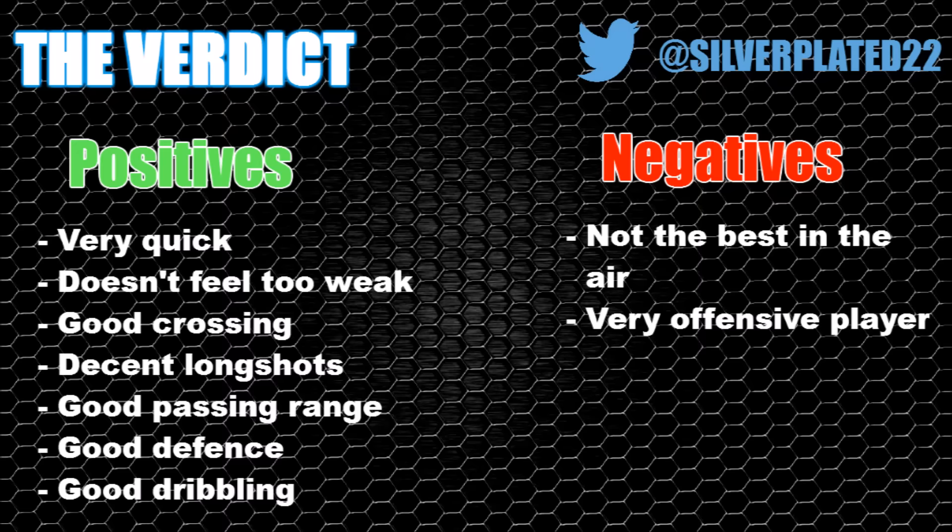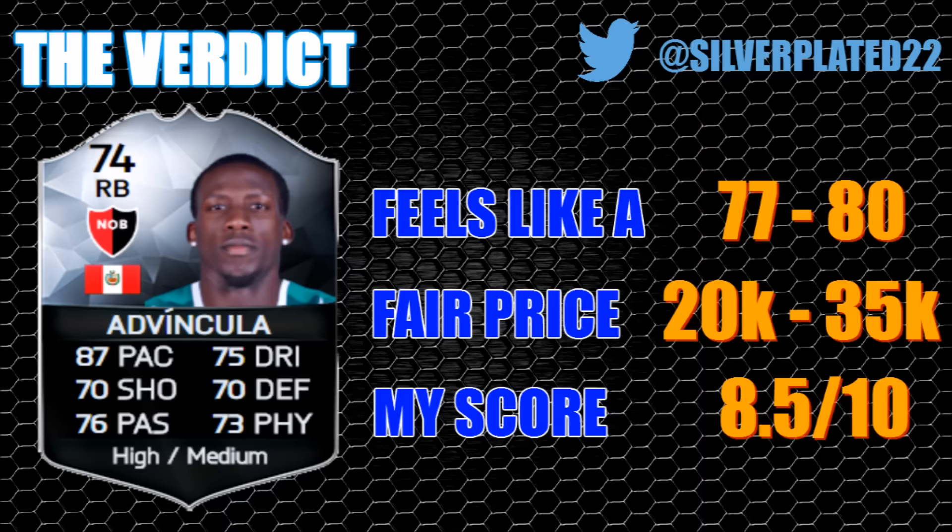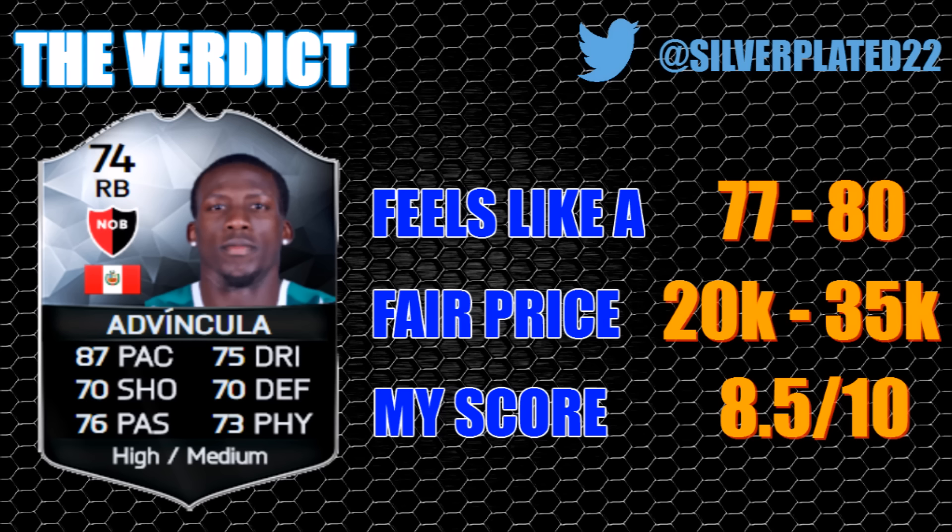On the negatives: he isn't the best in the air, which honestly isn't something I really expect from a right back since quite frequently they're not great aerially. It would have been a bonus, but he is a very offensive player who does like to push up. So as I say, I recommend playing him at right wing back, though he's more than capable at right back given his decent strength, pace, passing, and positioning. I've given him 8.5 out of 10. I enjoyed him a lot more than the Team of the Season Lima, which might upset a few people, but Advincula was just so well-rounded — his weaknesses were very few and far between.